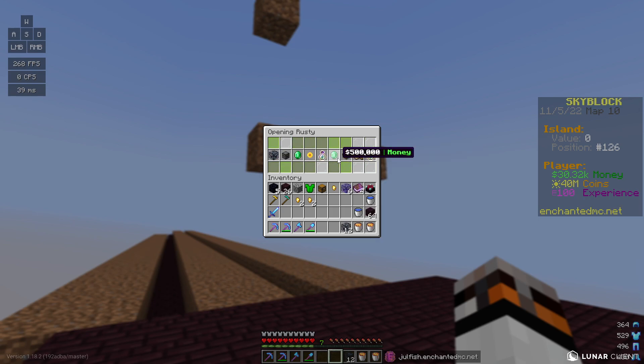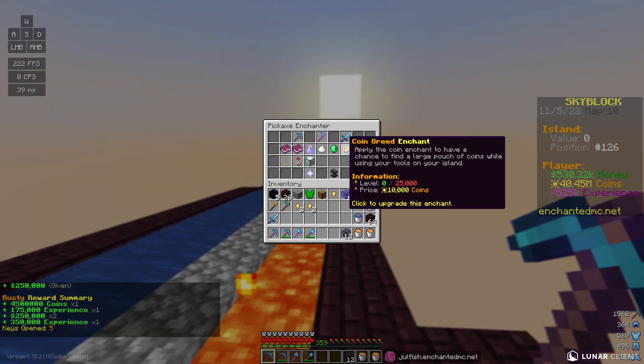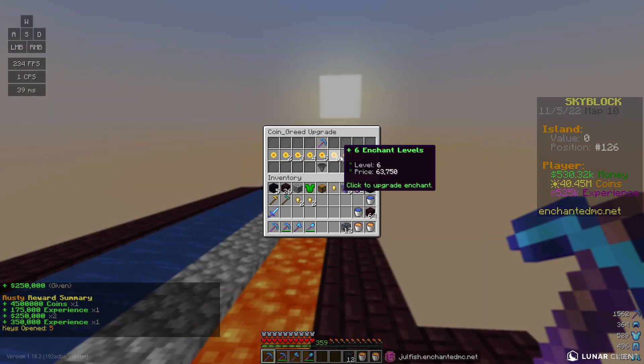I have five rusty keys so let's open all five and see what we get - hopefully a good amount of money so I can start working on my farm. And it looks like I can buy two pieces now, and I have 40 million coins! That's actually pretty insane.